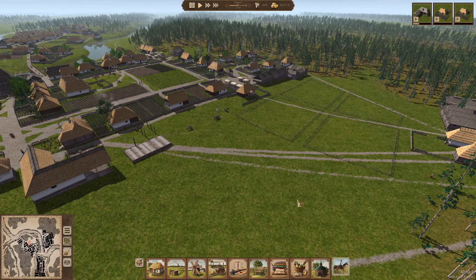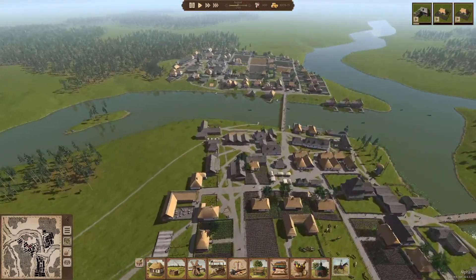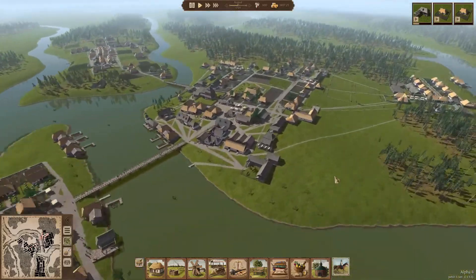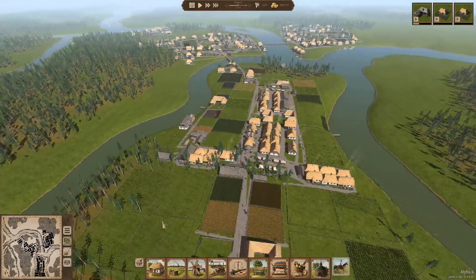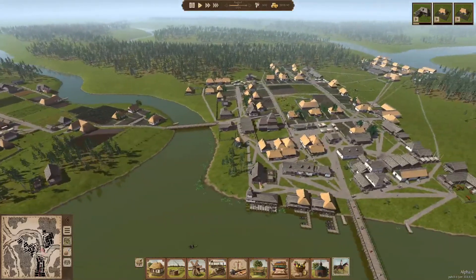Hello and welcome back, beautiful people! We are back with some more Ostriv Alpha 4. There have been a few new updates, which is what we're here to see. This is our old village which we've been building - it's still looking very beautiful. We've got the first little town-ish area right there, we've got 400 citizens, a second town area, and another village with loads of farming going on.